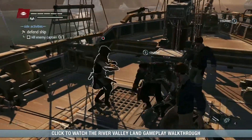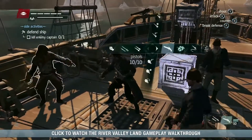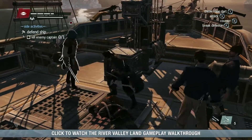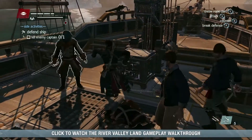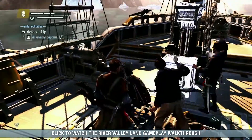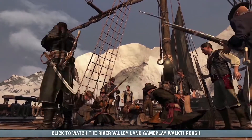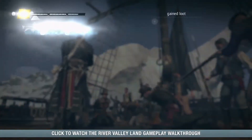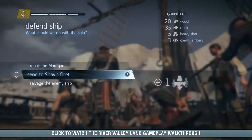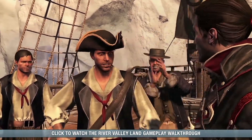Here is their captain. Trained by Assassins, he is highly skilled in combat and difficult to take down. Now let's see if we can surprise him with the rope dart. Got him! With their captain dead, the enemy crew surrenders. Now the ship is ours, and we have different options to choose from. This time, we'll add it to our fleet and promote one of our crew members to be the captain. We can now send the ship on missions to help the British in the war.